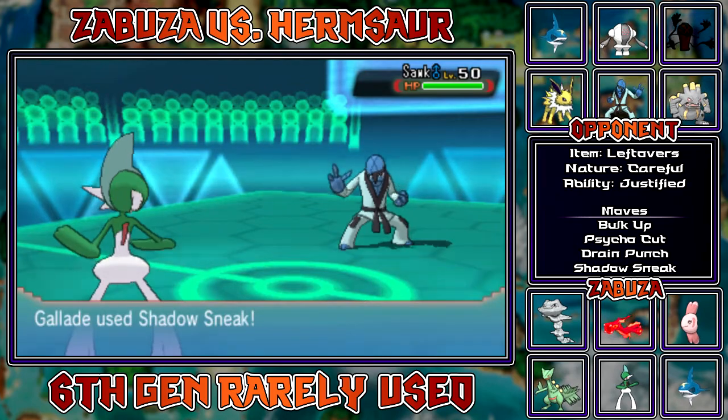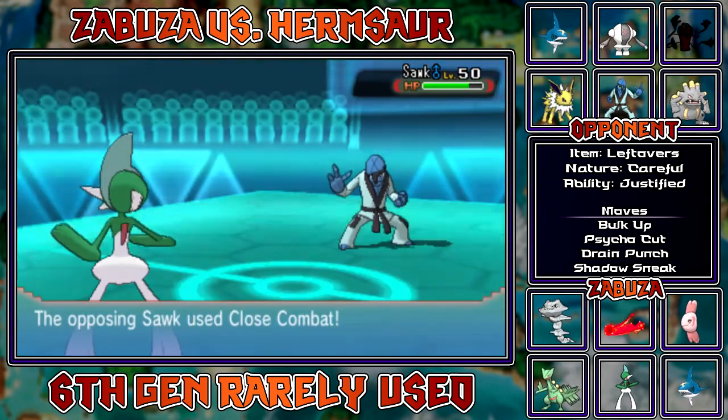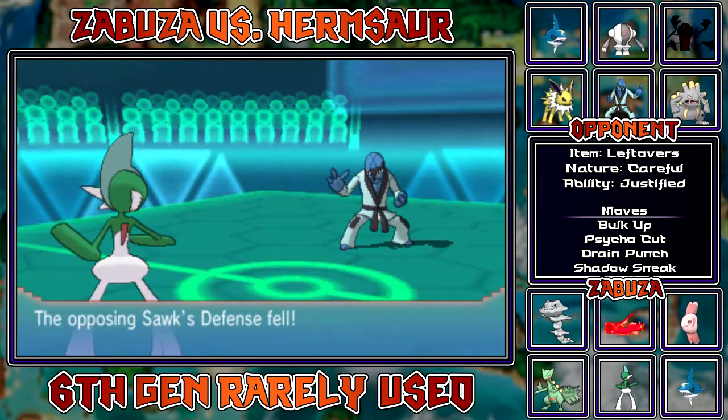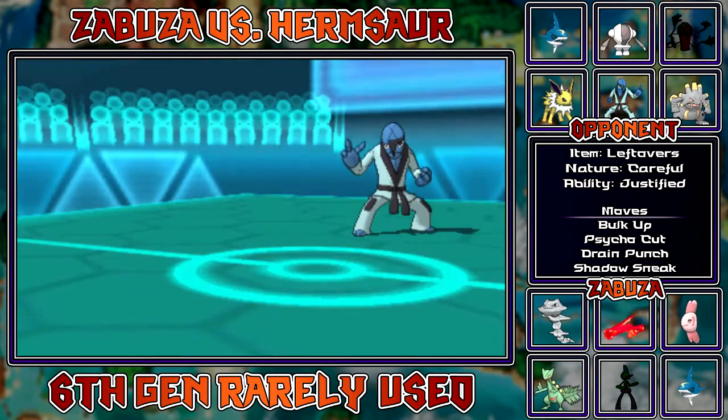So I'm gonna bring in my Gallade. I know I'm not gonna live, but the whole point was I bring it in and then go for a Shadow Sneak to break his Sturdy. So now if I wanted to, I can bring in something that's faster and knock him out. The whole point was to get rid of Scrafty's Sturdy.